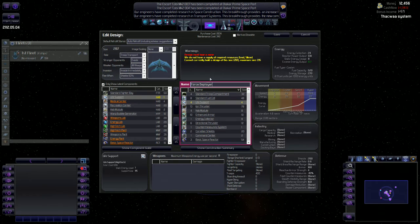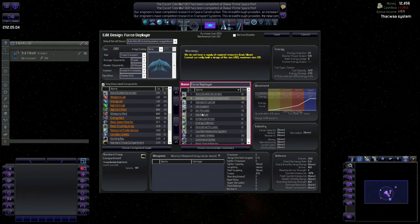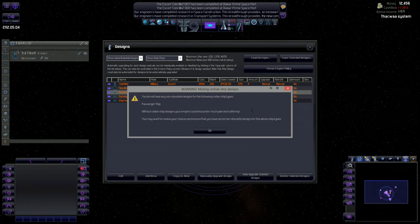Force Deployer - yeah, I like that. It deploys our forces on other planets. Now we've got to tear some more stuff off to meet our size limit, at least for now. We're about to research that so hopefully we won't have to worry about it shortly. I'll just tear off another engine and a couple of enhanced armor pieces. So our Force Deployer is designed - I'm not going to build any right now anyway.